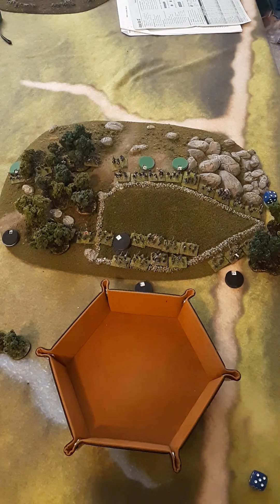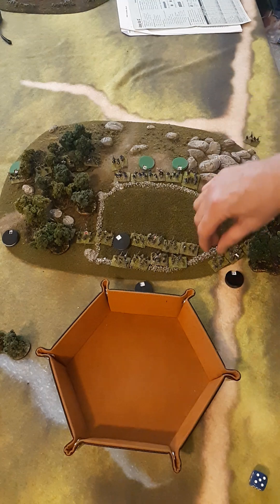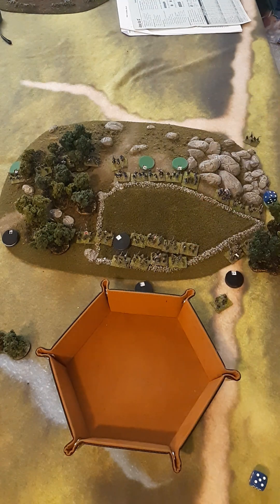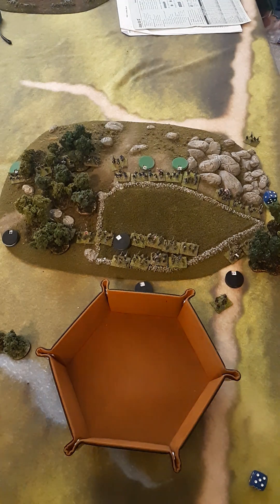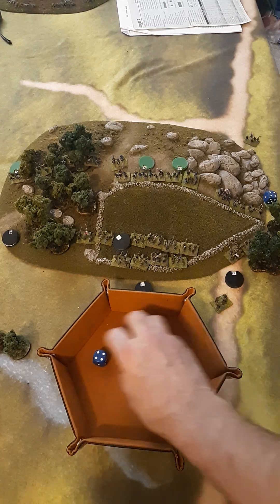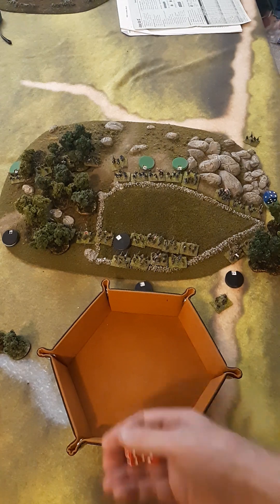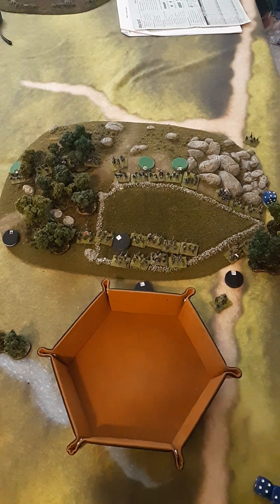Just for demonstration, let's say each unit had lost a stand from the fire. The normal morale is 3, plus 3 more for losing a stand equals 6, minus 1 for behind cover means they have to beat a 5. The Union rolled and passed. For the Confederates: normal morale 3, plus 3 for stand loss equals 6, minus 1 for cover is 5 — they have to beat a 5, and they both pass. So they would continue into the next round.